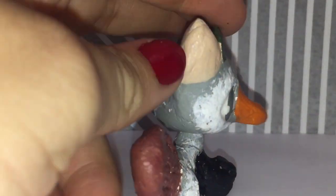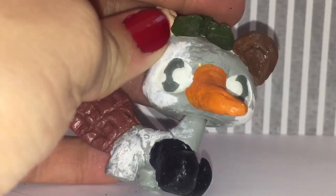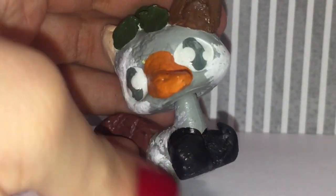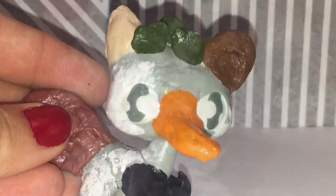This guy's really ugly — he's supposed to be like earth. He has some scales, a bear ear, a cat ear, a bird beak, hooves, and a beaver tail. He's just supposed to be a bunch of different animals combined.